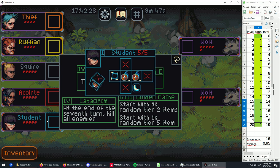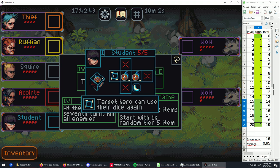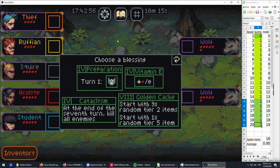The Acolyte's other abilities are a heal-one with cleave — healing multiple allies at once — and a mana generation face. She also has the Restart ability: spend two mana to heal one to all allies. Last but not least, the Student can give one shield and one mana to the team, and his left dice face lets heroes use their dice again. This could be useful for the Ruffian, but risky.